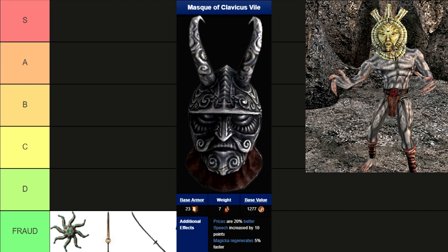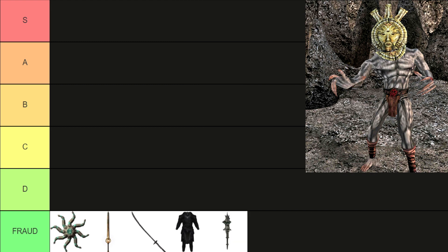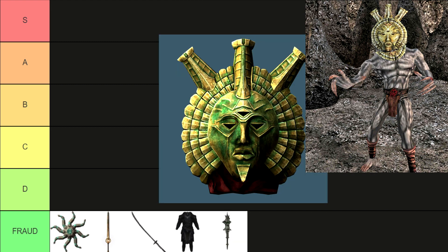The Mask of Clavicus Vile. Well, it's kinda cool, and if you picked Argonian, Khajiit, or Orc, at least you will have a chance to get some girls. But that's what a real alpha male's mask looks like. C tier.